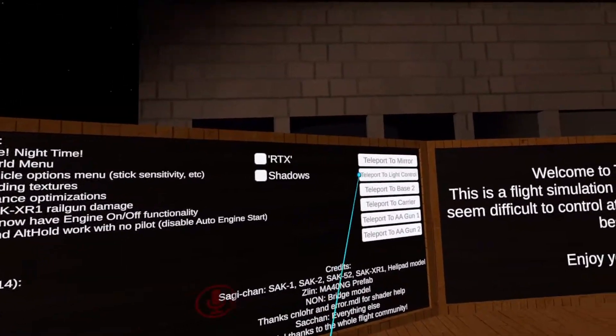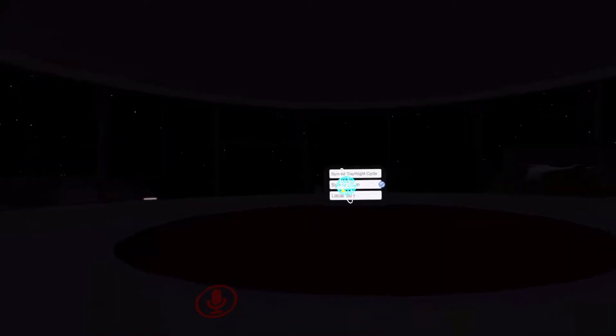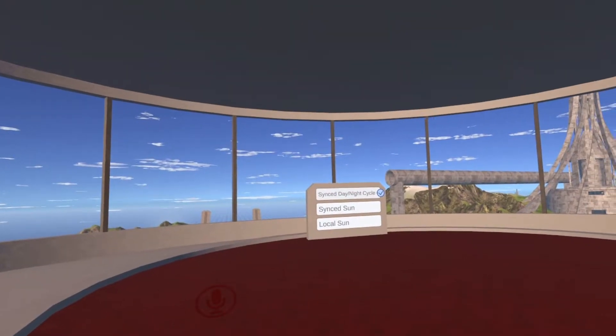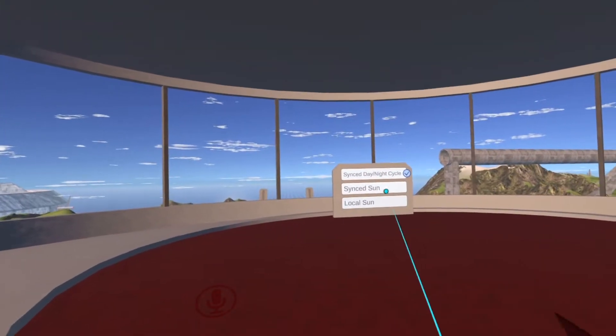So to change it back, we'll go back up to the light control room again. Click on Sync Day Night Cycle — so right now it's daytime here.